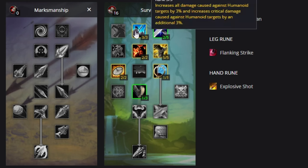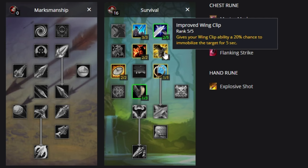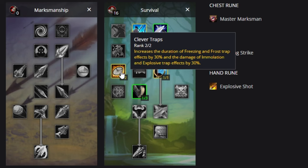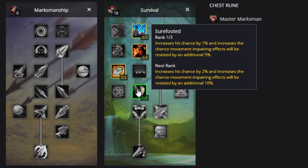For Survival, we're running three out of three Humanoid Slaying, two out of five Deflection, two out of two Savage Strikes, five out of five Improved Wing Clip, two out of two Clever Traps for that trap duration, one out of one Deterrence, and one out of three Sure Footed with that last point.